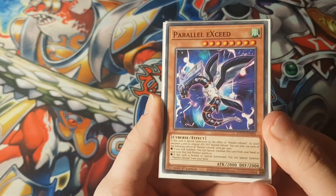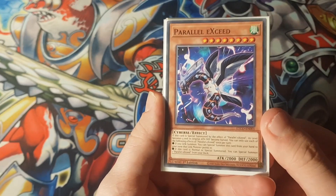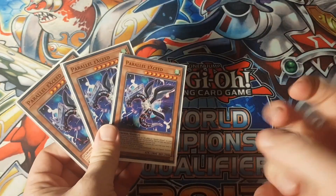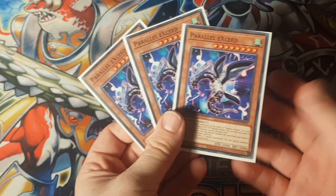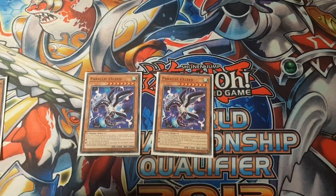So what it does: when you link something, you can summon it out of your hand, and then you can summon another one out of your deck. And when it's summoned by the effect of Parallel Exceed, it becomes level four and its attack and defense is halved. So essentially link summoning gives you two free level four monsters. That's pretty nuts.